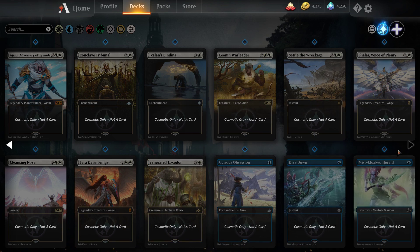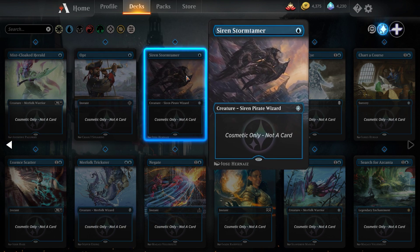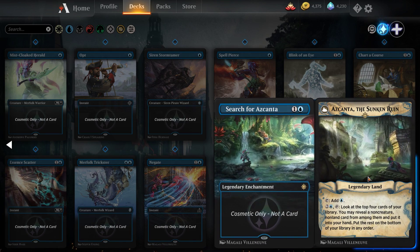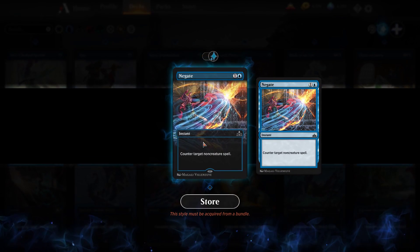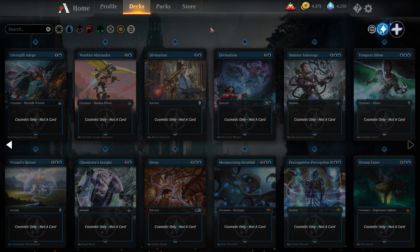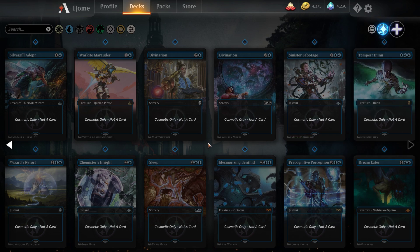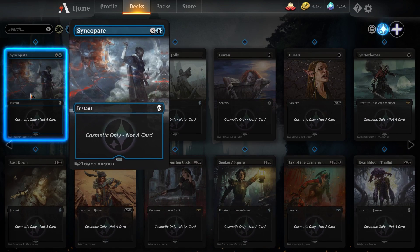Blue card styles include Curious Obsession, Dive Down, Mist-Cloaked Herald, Opt, Siren Stormtamer, Spell Pierce, Blink of an Eye, Chart a Course, Essence Scatter, Merfolk Trickster, Negate, Quench, River Sneak, Search for Azcanta (and its flip side also has the 3D effect), Silvergill Adept, Warkite Marauder, Divination, Sinister Sabotage, Tempest Djinn, Wizard's Retort, Chemister's Insight, Sleep, Mesmerizing Benthid, Precognitive Perception, Dream Eater, Syncopate, and Mass Manipulation. Notable: Negate is only available in the Explorer bundle.